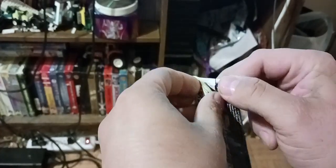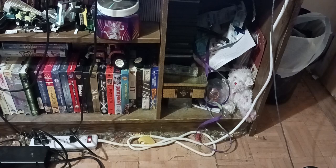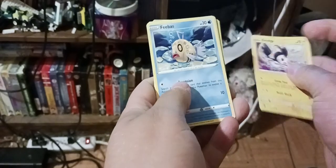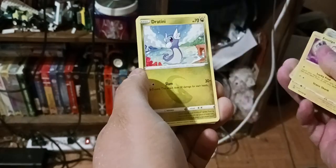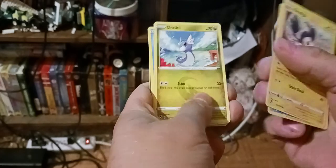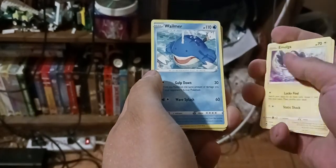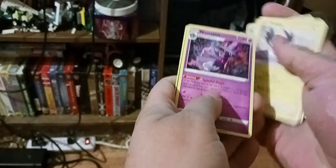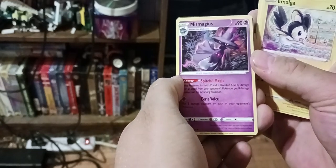Let's open up the booster pack and see what we got. We got Emolga — I'm sorry if I'm saying that right, it looks like a Ghost Pokemon. Feebas. Dratini — I think that's how you say it. Wailmer. Klang. Primordial Altar — I won't say that right. It looks like a Ghost Pokemon, if I miss my guess.